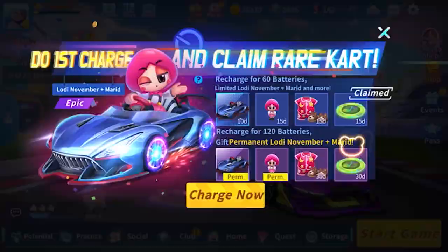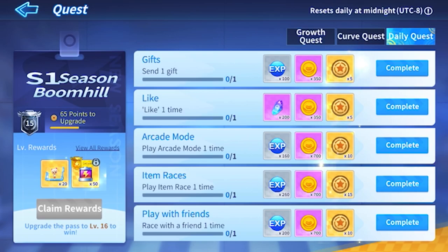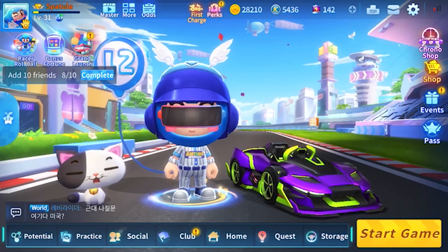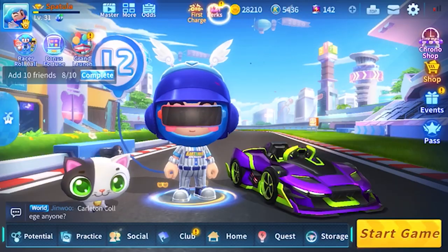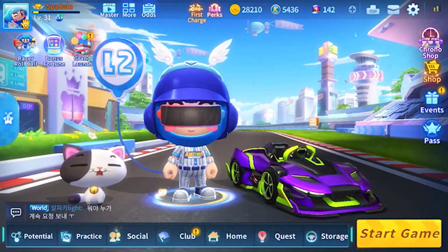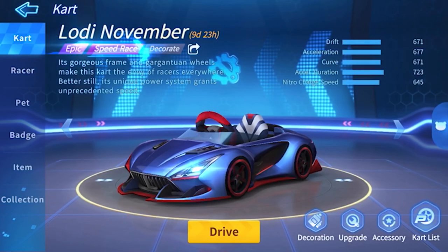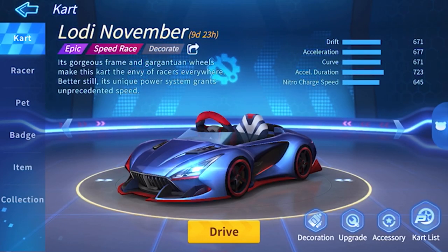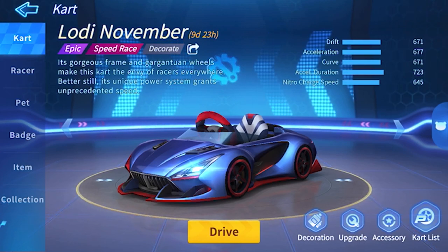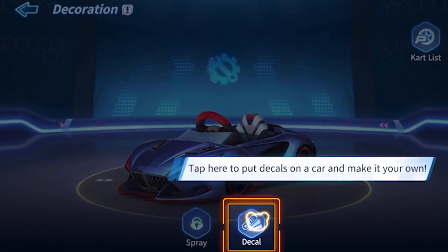I also got all this other stuff that I do not care about and they're all temporary. I couldn't charge to 100 or 120 because that would take a lot of my money and I don't have a lot of money. Let me just get what perks go on — premium claim. Okay, let's go to storage, go into cart list, and I'm gonna pick Loadie November. Most people do this with Solar, but I wasted all my K coins on my housing so I don't have any K coins to buy Solar. So I got this. Now you see this Decorate button here — you press that and then you do decals and sprays.